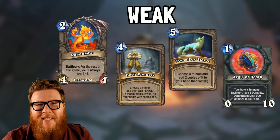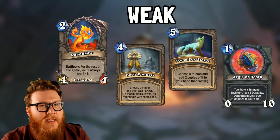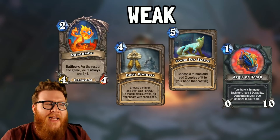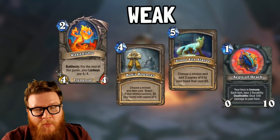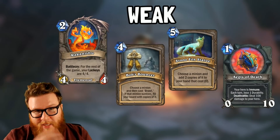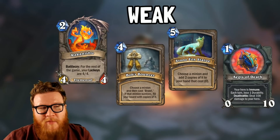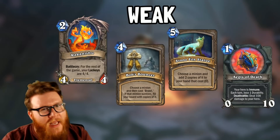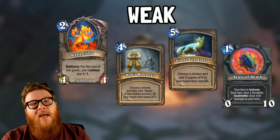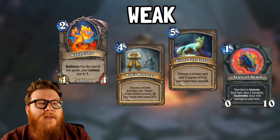Starting off with the weakest options, I only have a few. Most of these just have some kind of limitation I think will make them far too inconsistent or risky to run. Rocket Issue, for instance - you have to have lackeys to make this card work. If you don't have lackeys, it's not very good, so it can be hard to narrow your deck that closely. Yes, if you manage to get a ton of lackey summoners, sure, Rocket Issue could work, but the difficulty in achieving that is going to make it so unreliable that it will probably ruin more runs than it actually helps.